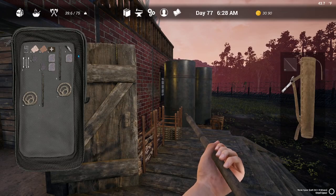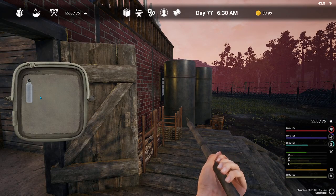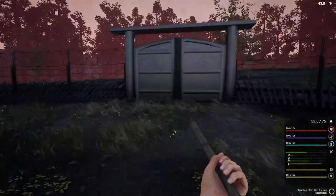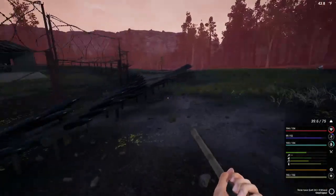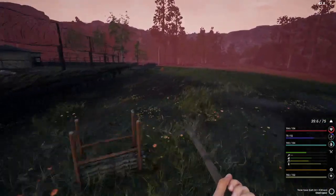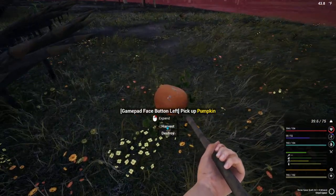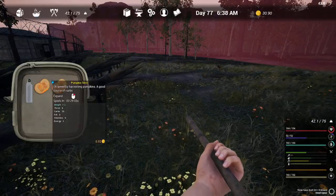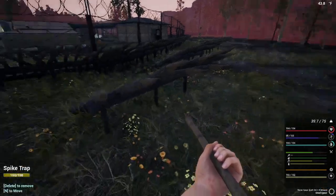I've still got a bunch of junk on me and I'm going to need some food. I've got a full stam and everything — I'm just low on protein, that's all. Don't need to keep eating. You want food? Have a pumpkin. That'll give you some seeds too. Here's your breakfast.